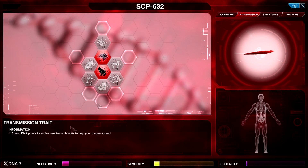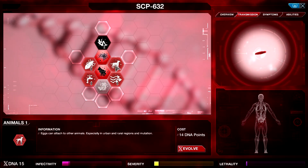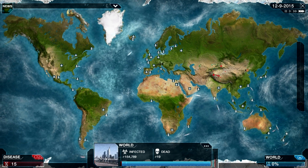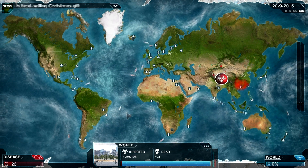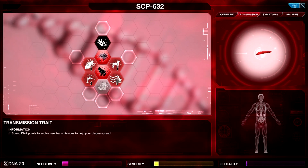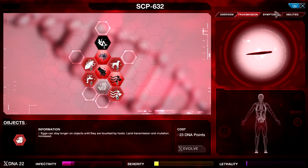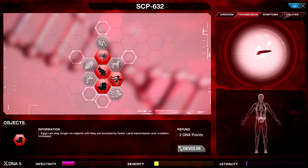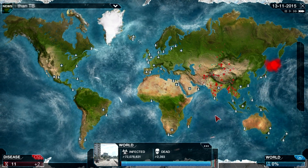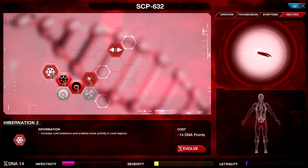We already have lethality, so we're going to de-evolve symptoms just for now. Object transmission is very expensive so let's wait and get more points first. We're spreading - there's India, Pakistan. We're going to need cold transmission again, let's get air for now and objects a little bit later. We're spreading very fast which is good, but we'll also get discovered very fast - if not from severity then from lethality. We can only hope that we spread far enough before we get discovered. Headache evolved again - we could still de-evolve it.